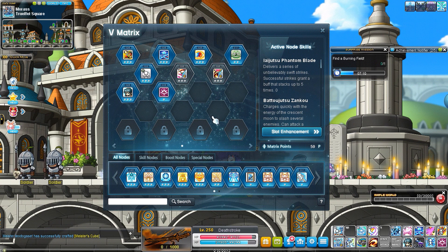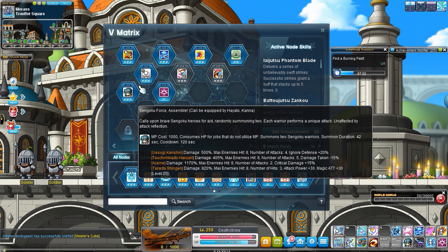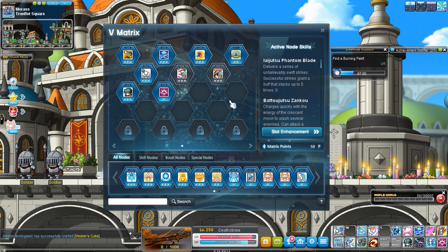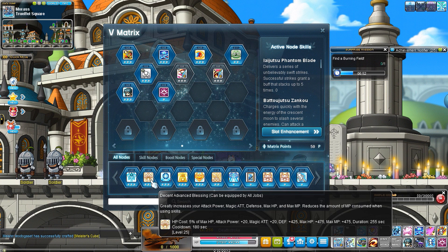First of all, let's talk about Advanced Blessing and Combat Orders. I didn't put them as essentials because I wanted to give you more freedom of choice. If you want the extra little bit of damage boost then go ahead and use them, but besides damage they don't really have any other benefits.